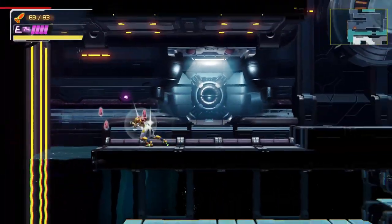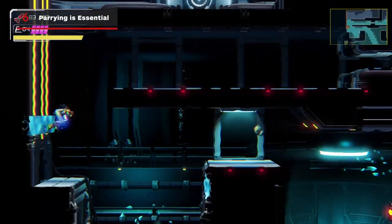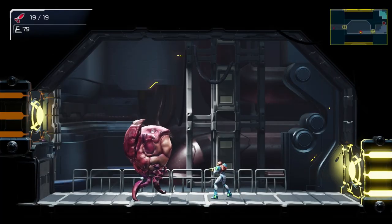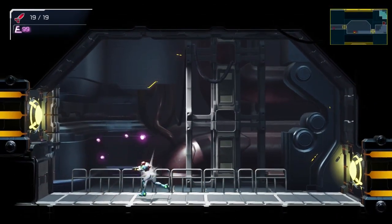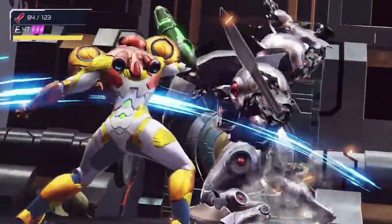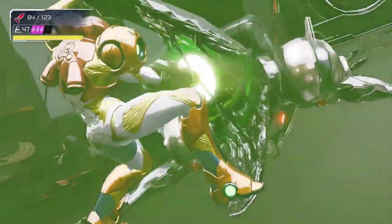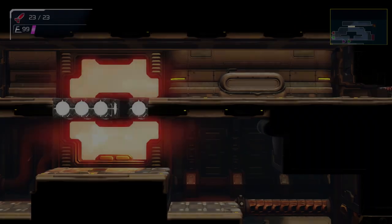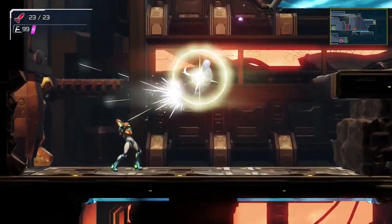And now for some combat tips. Parrying is a must in Metroid Dread — not just because it's a way to instantly kill enemies that would otherwise take a whole minute of filling them full of missiles and beam blasts, but also because it's often literally required or at the very least strongly encouraged in certain boss fights, and will also result in a bunch of health and missile pickups that will no doubt save your life when you start to run low on resources.